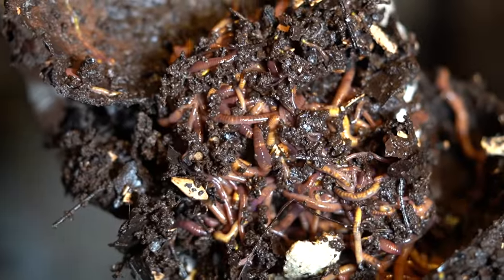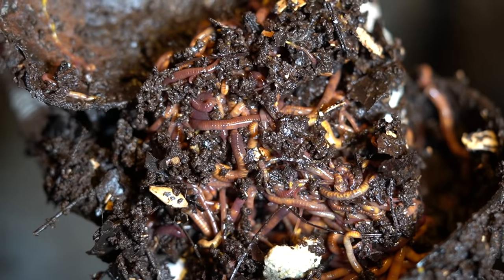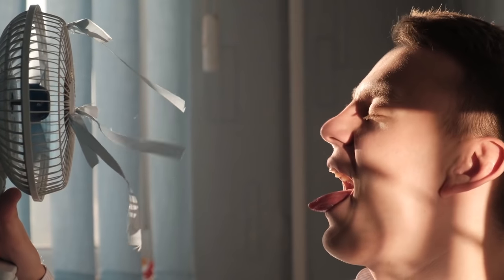The second thing to think about is temperature. Worms can tolerate temperatures between 32 and 95 degrees Fahrenheit, however at those extremes they are not going to be happy. In my experience, worms are very comfortable between 50 and 70 degrees. If you're in a basement in a cold climate, they're probably fine. If you live in a hot climate like California, be careful with heat waves — that can add a lot of stress to your worm bin and can really cook them.